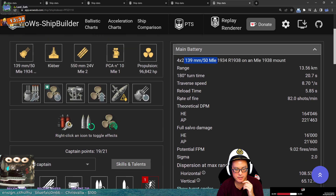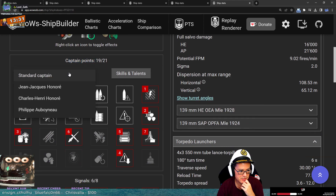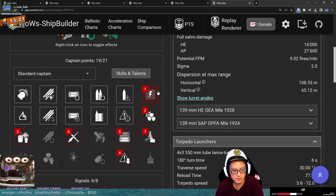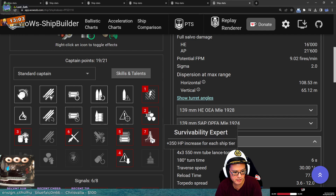These are 139mm guns, so not bad for AP into broadside cruisers. Captain skills — is this a standard captain? I think it was in Maven Charles. Your build — you went with my core build. You've got preventative maintenance into last stand. You did switch over to main battery for your guns. Superintendent for the extra main battery, and then concealment, adrenaline rush, into survivability expert.